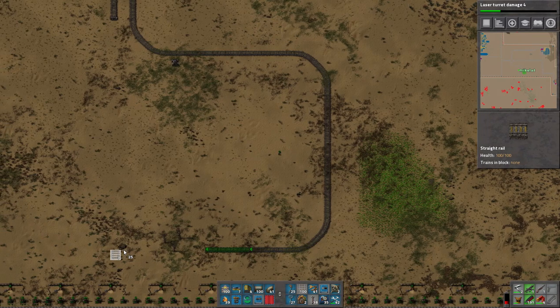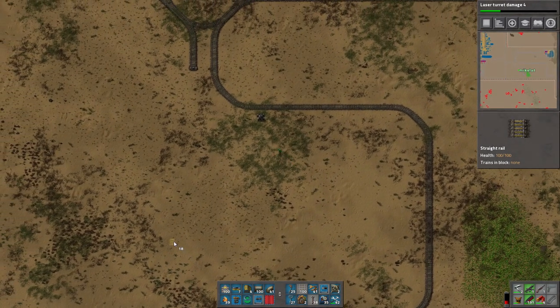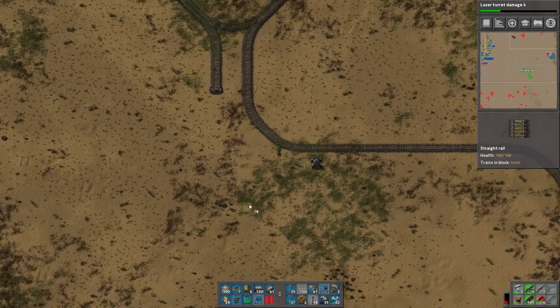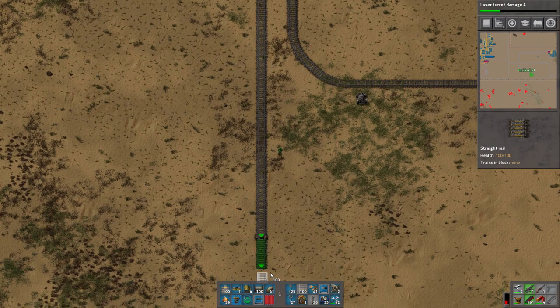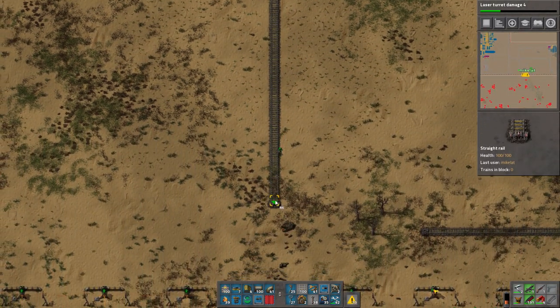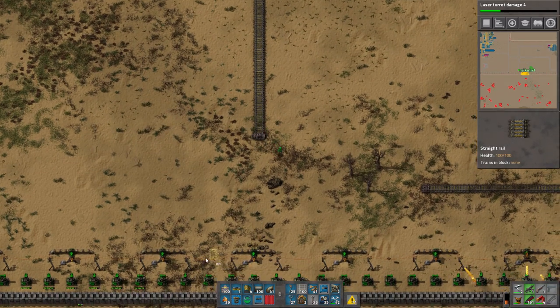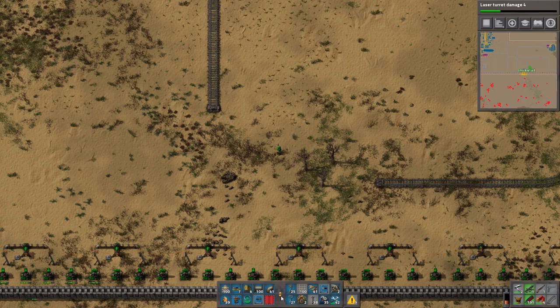As soon as we go nuclear, we're going to upgrade the wall to a full row of laser turrets — not two lines, but a full row — because it's necessary.